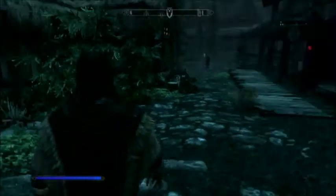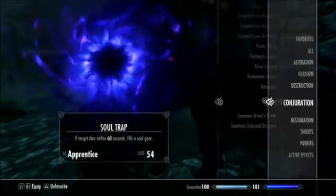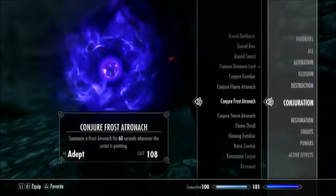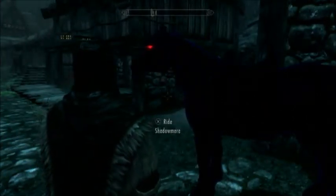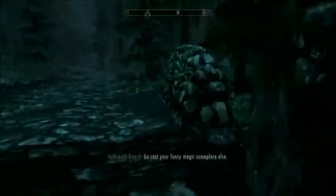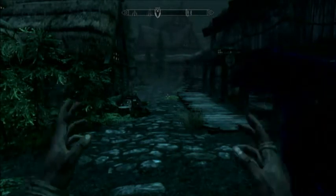Hey guys, I'm back with the second part of the conjuration training video. My second method was found by my researcher Marlboro NS - he told me to try soul trapping on any living creature. It does work, but what I found is that if I used it inside a hold on a guard, I'd get bounty - like 5 bounty every time, even if I didn't kill him.